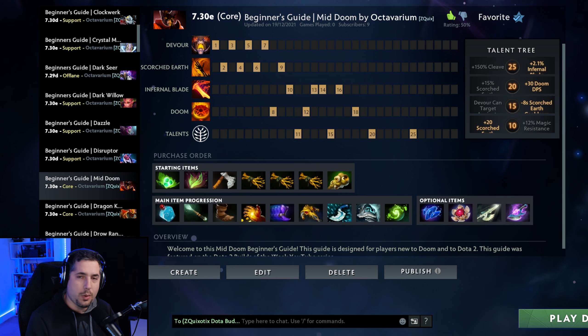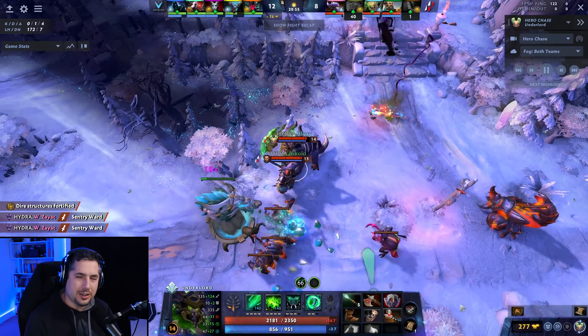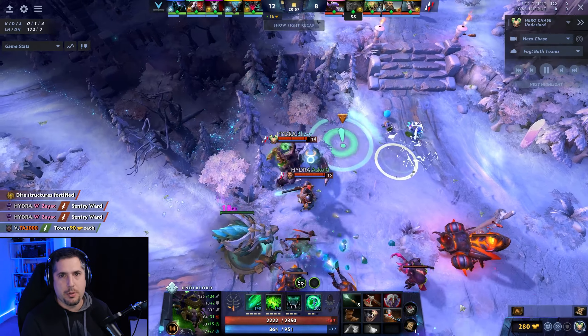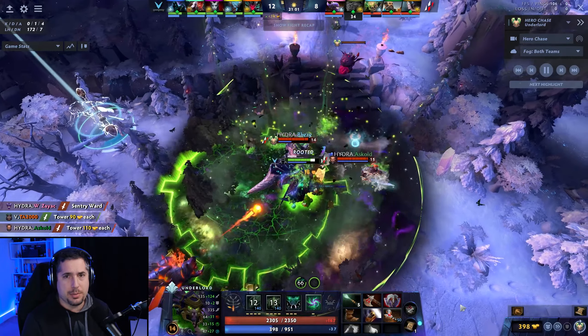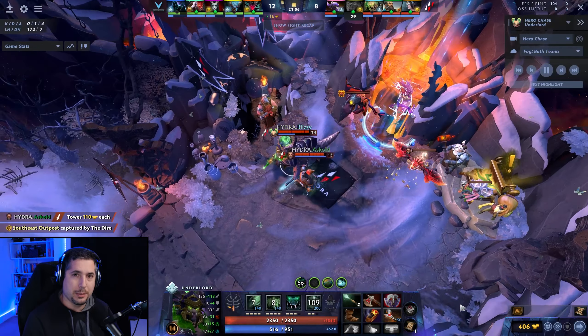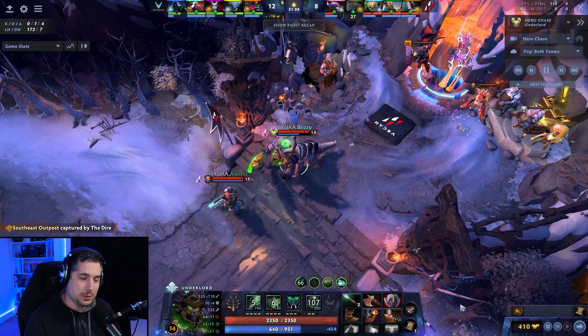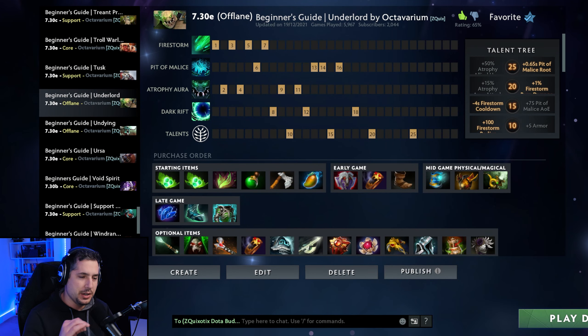You can also be playing Doom in the offlane if you choose. You couldn't believe my excitement when I saw Underlord being once again played in the pro meta. Underlord is one of those heroes that quite frankly does not get a lot of play in the pro metas. He is a notorious beginner-friendly hero and one of my absolute favorite offlaners, and if you're new to Dota 2, he is the ultimate offlaner to learn from scratch while you get used to the game.